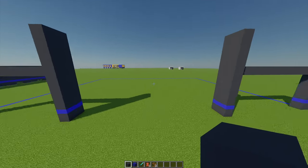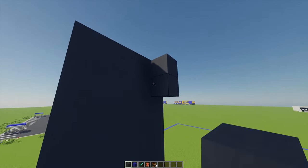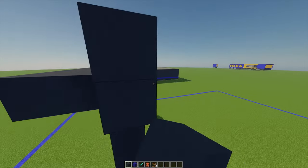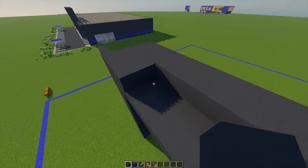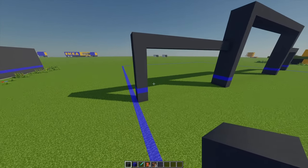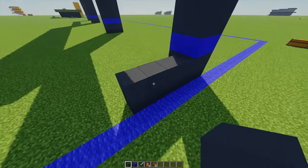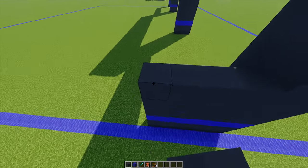Moving to the entrance, from this block I'm going to place one gray concrete and one underneath that, extending to the front, and extending this entire area to meet with that pillar. Moving to the left-hand side, I'm going to place four gray concrete blocks in total, build up by one more, add four blue concrete to line up with that point, and then build this all the way up to the top.